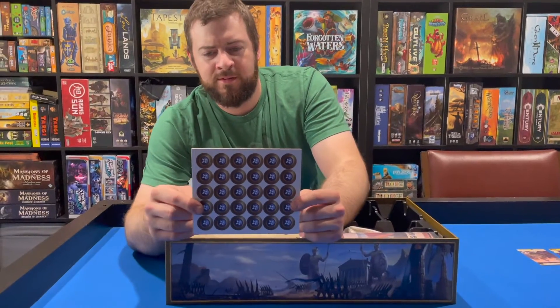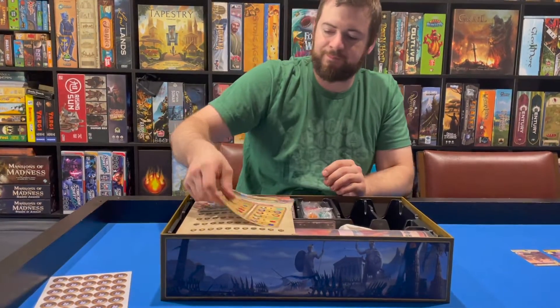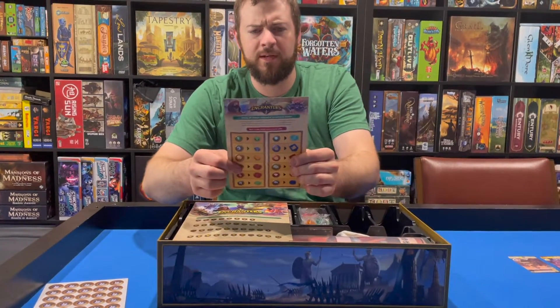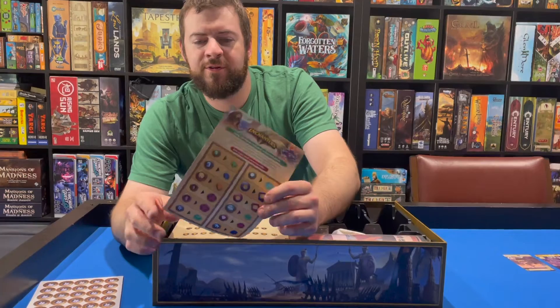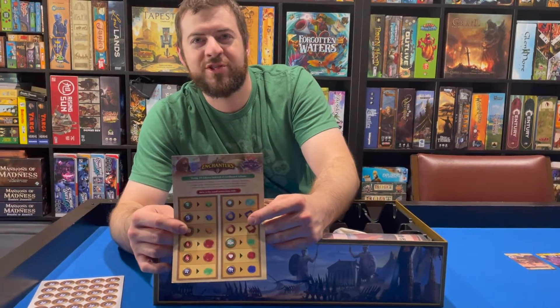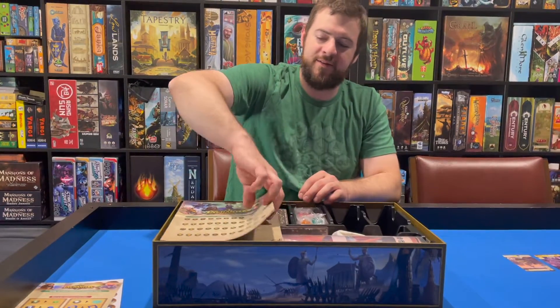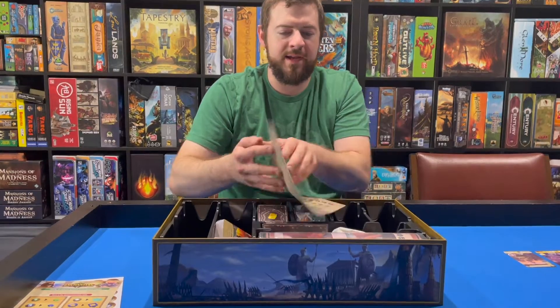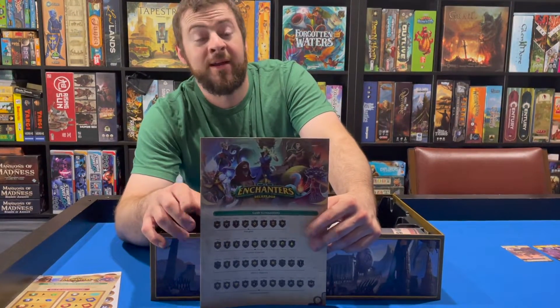So what we've got here: some more tokens, a small punch board, and a 3D token guide so you know which cardboard token becomes which plastic token - always handy.